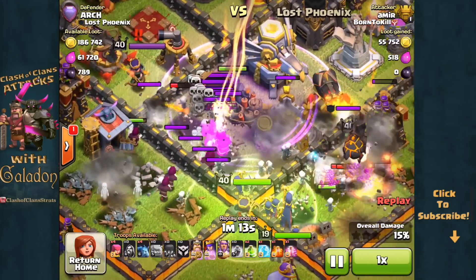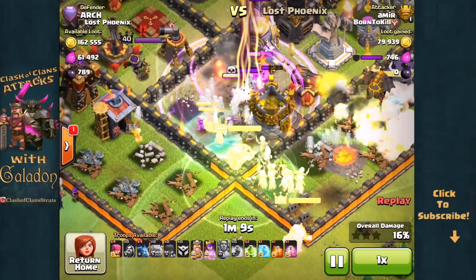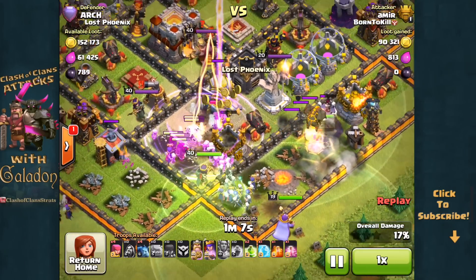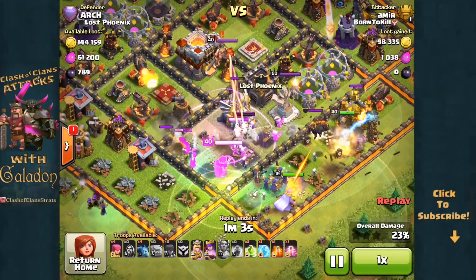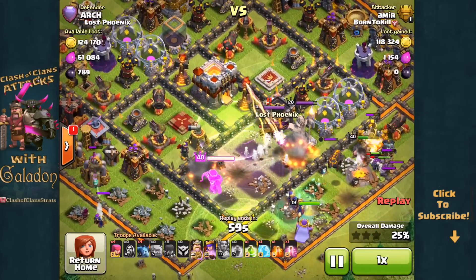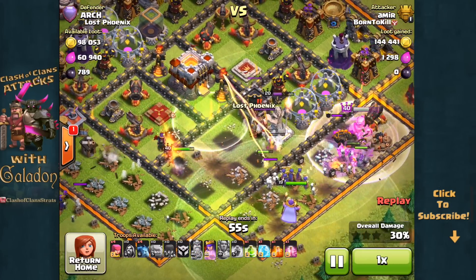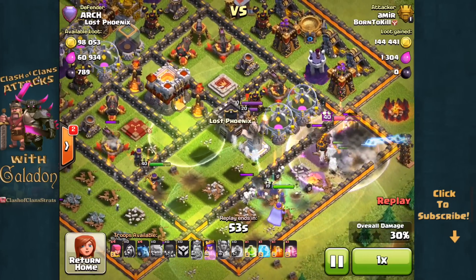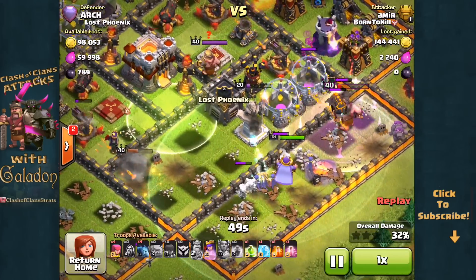Once again we see that phenomenon of the golems getting separated from the rest of the units. Off to the left go the wizards and some of the witches — they're going down. The Grand Warden's ability is not going to be enough to save them. Far left, no golems over there; the golems have all pathed off to the right. That is going to cost those wizards, witches, and the Archer Queen a lot of health as she has become separated from everyone else, including the Grand Warden.